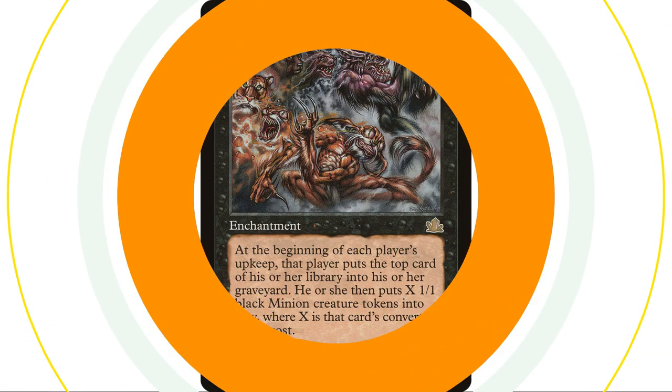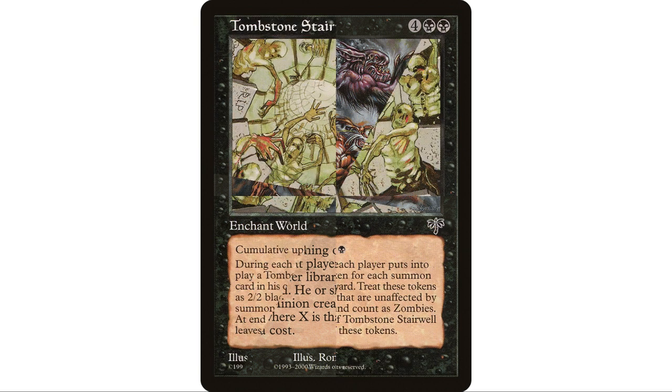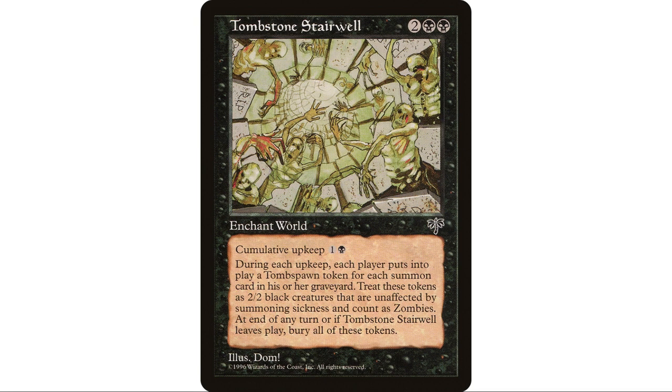Infernal Genesis is a really interesting one — black-black enchantment. At the beginning of each player's upkeep, that player mills a card, then creates X one-one black minion creature tokens where X is the card's mana value. This is perfect because opponents mill a card, say a four-CMC card, and create four one-one minion tokens — exactly what we want. On their end step those tokens immediately die from slime counters and we get slugs. It's a double whammy because we keep the tokens we create.